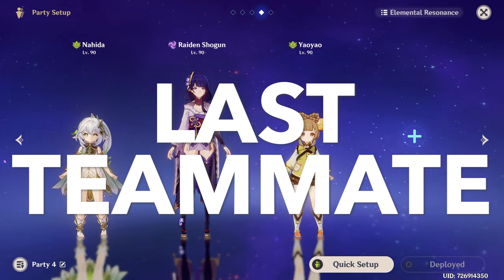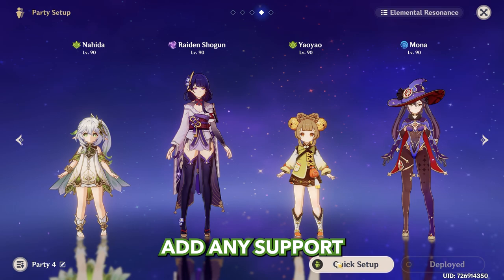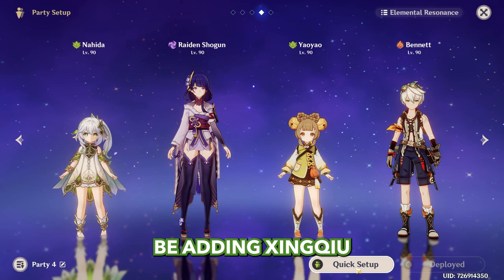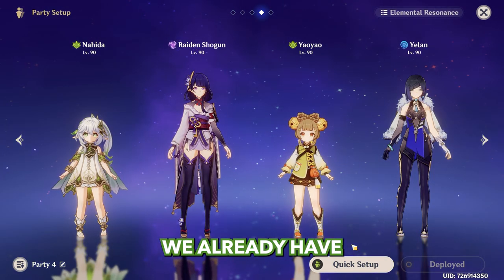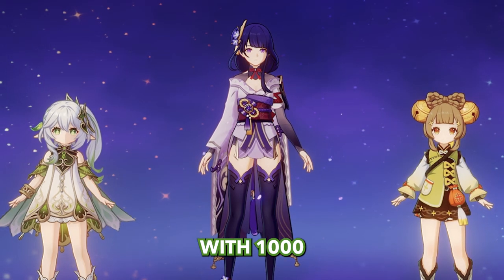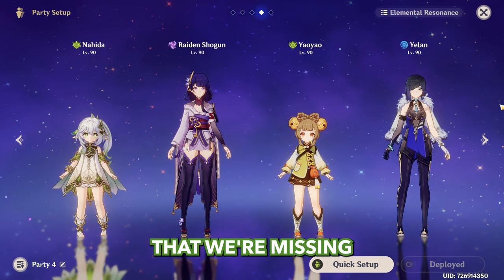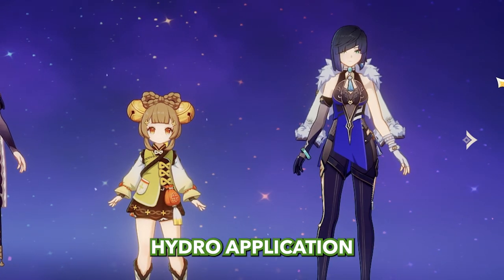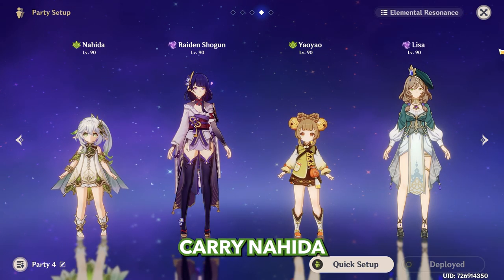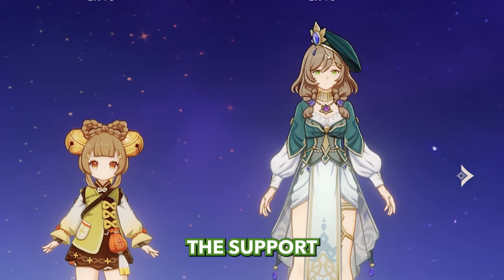To increase the overall damage of this team you can add any support or sub DPS, but the best way is adding Xingqiu or Yelan. We already have the perfect setup for a Hyperbloom team — we have an Electro character with 1000 elemental mastery and a lot of Dendro application. The only thing missing is strong Hydro application. To see the difference, let's first test damage with Lisa as sub DPS and support.